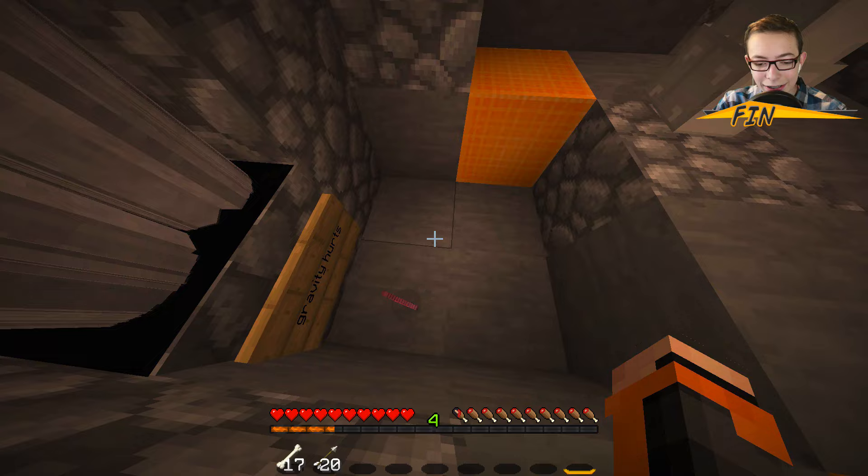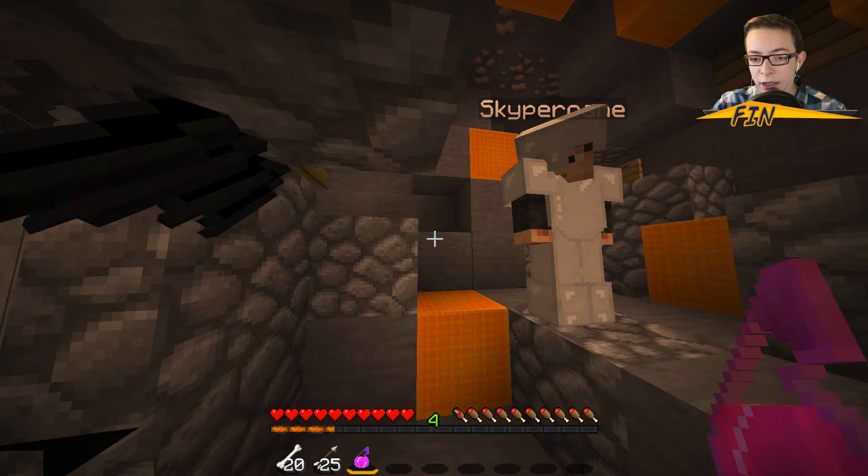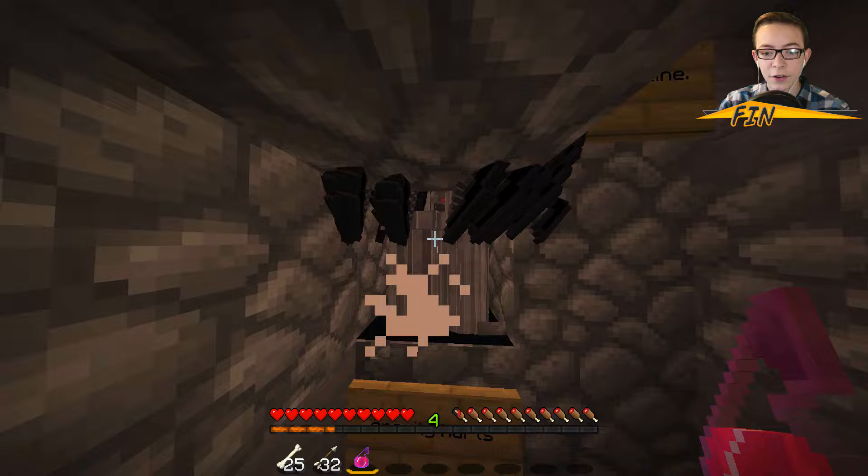A splash potion of healing — it heals us but it's deadly to mobs! So healing actually does damage to monsters. Interesting — so if you use a damage potion, it'll actually heal them. It's reversed! That is strange. All right, let's give it a shot — ready? Throwing healing potion — boom!